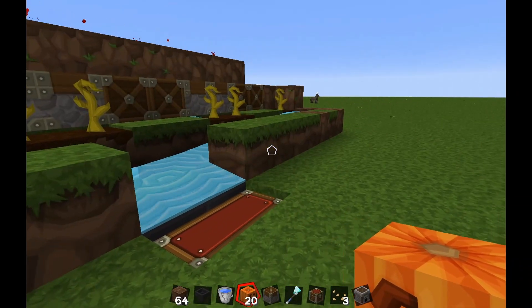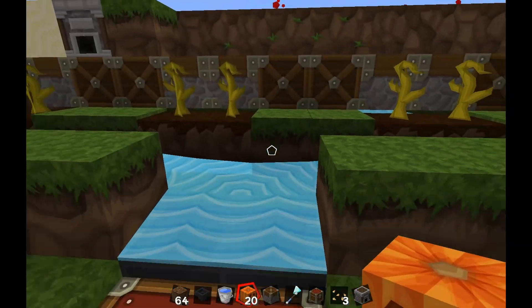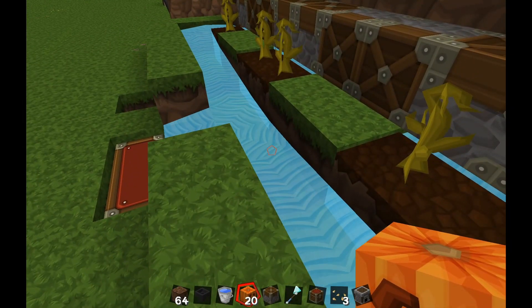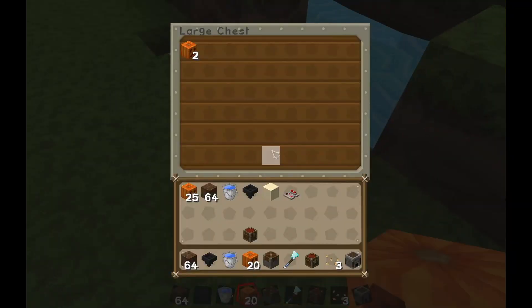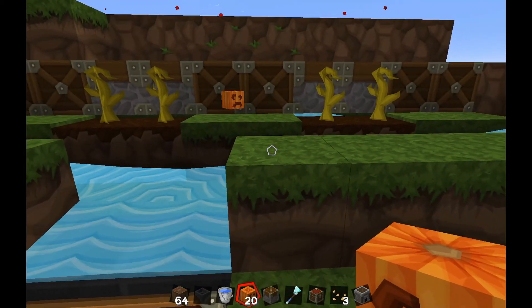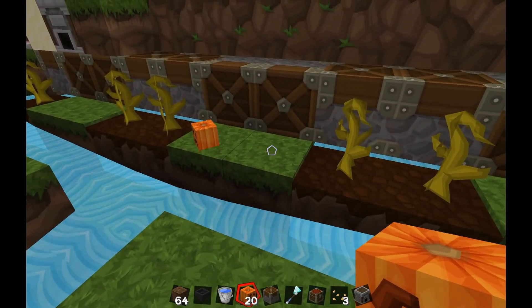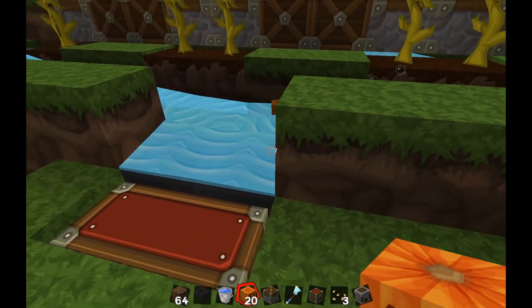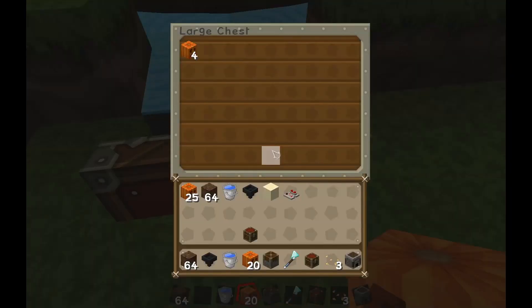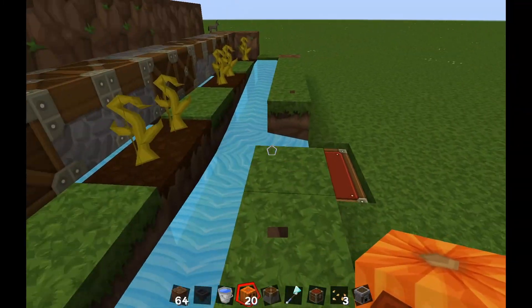The second method is a demonstration that you can make it longer and that it does work. It just happened — let's check if there is a pumpkin. Yes, there it is. Same thing: it's going to be destroyed, and then the pumpkin is going to fall into the water, go into the hopper, and into the chest.